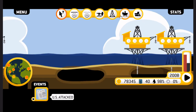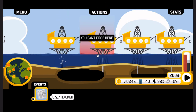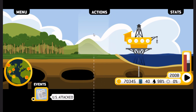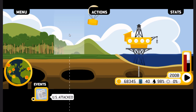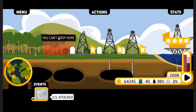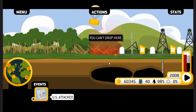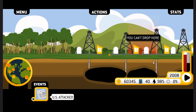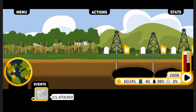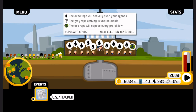We've got three upset guys now, so I'm going to go ahead and drill here. We're going to start trying to meet demand again, but my goodness, it will not be easy because I really underestimated just how far we were. We'll drop here as well, and we'll be sure to drop here too. Our production is now adequate. 2008 — the year of the good old recession. What's our popularity like? 78% — that's still quite good.